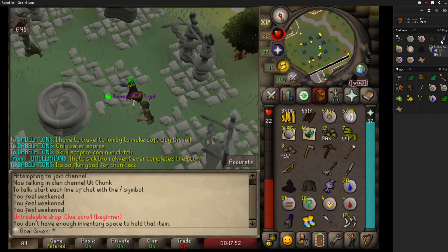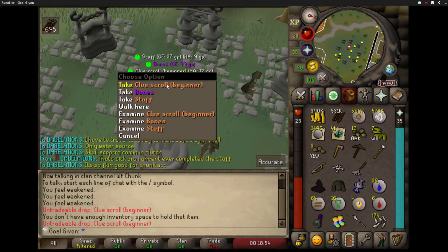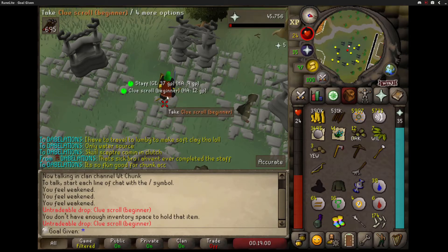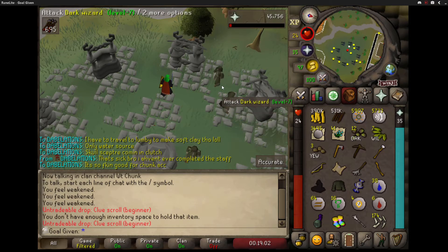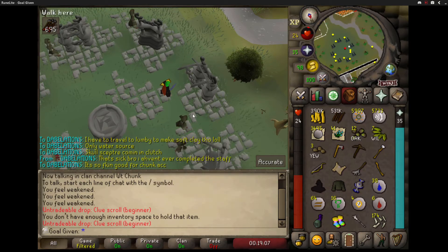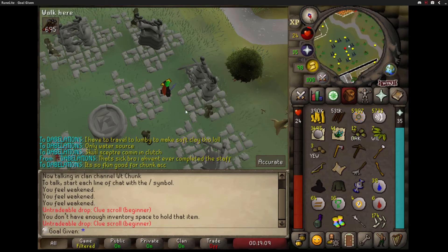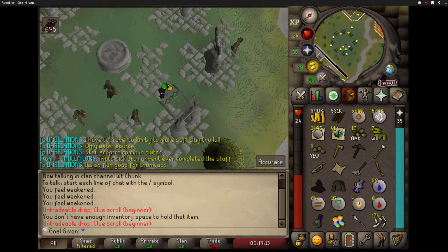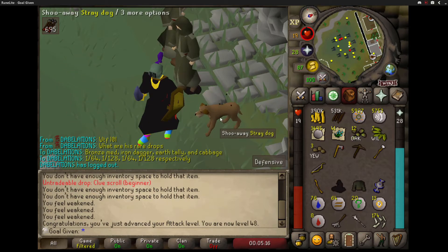And the fire talisman - that shouldn't take too long. There's the staff, like two kills later. Perfect. Now I only need the fire talisman. I could try to kill the level 7s - it's twice as rare from them - but the level 20 is still one out of 64. So I'll just kill whatever I click on and get it. Then I can move on to the skilling part. I can also kill the thief for the four rares that they have. This dog has some fleas, man.